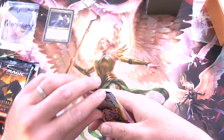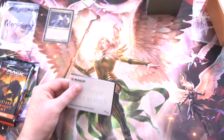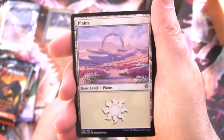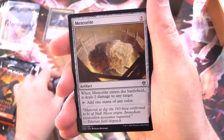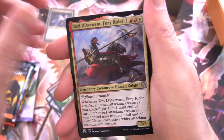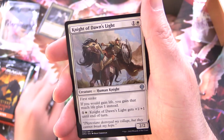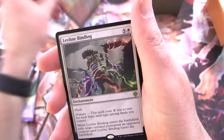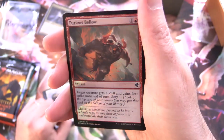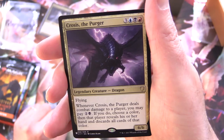Let's continue with Dominaria United. Patrons get the rares, mythics, foils, and anything over a buck, along with art cards and anything from the list. We have a Valdivian Hex Catcher, cool Merfolk art card, and a Plains. Timely Interference, Meteorite, Extinguish Light, Coalition War Brute, Sprouting Goblin, Choking Miasma, Tori Davenant Fury Rider. Night of Dawn's Light, Tori Davenant Fury Rider again, and the rare is Leyline Binding. Foil Furious Bellow, and Krosus the Purger from the list. Off to a great start for Peter.